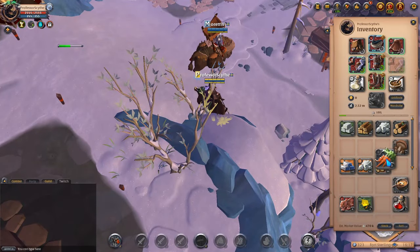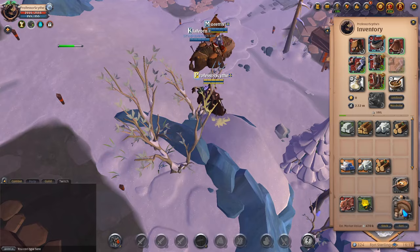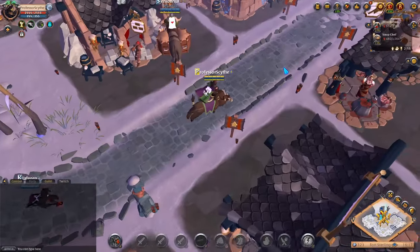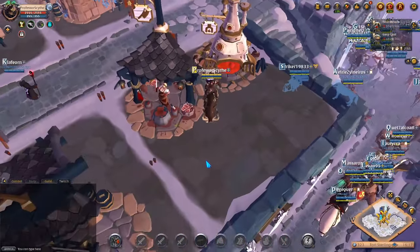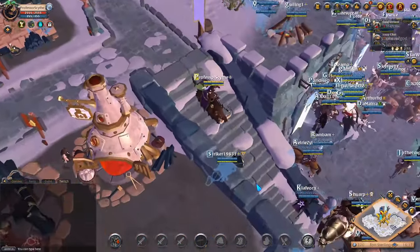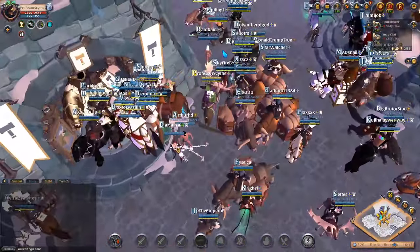Now that sous chef is unlocked, we have the ability to butcher chickens if we need the meat to feed animals. If you already had sous chef unlocked you wouldn't have to worry about this step. I wanted to show you so you don't get confused when trying to butcher — you bring your chicken and make it into raw chicken, but this wouldn't be available unless sous chef was unlocked.